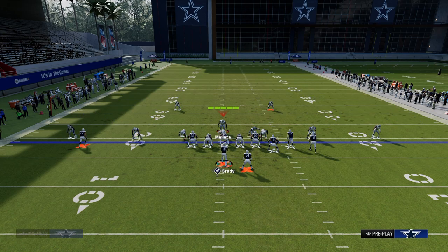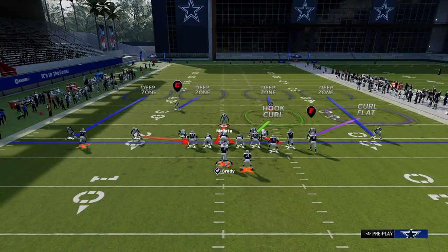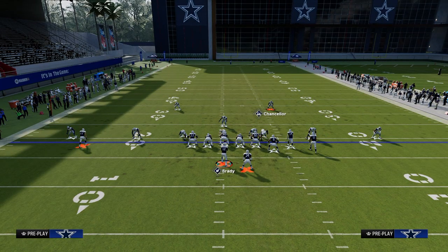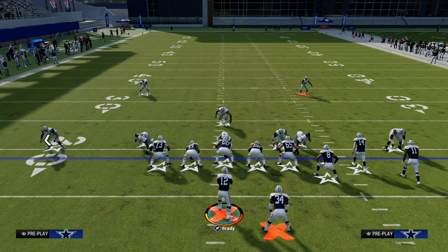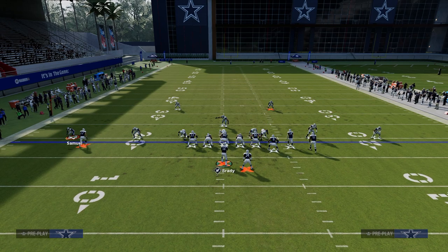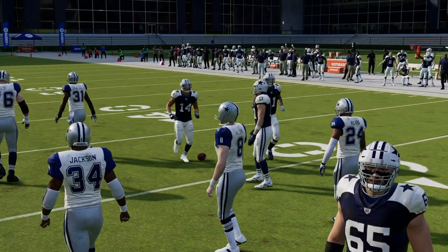If they decide to full-sell and run to that corner route on the right side, it typically comes with a hard flat here. This is pretty standard for how they adjust to this. You're going to have to wait and try to throw right there to avoid the KO. That's the best possible defense for double corner — and in our next play setup we're going to show you how to attack that adjustment.